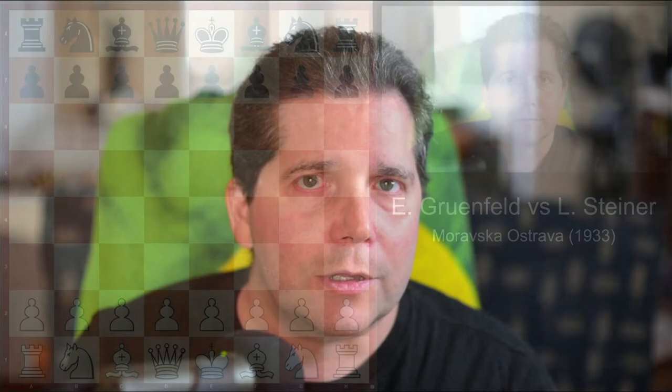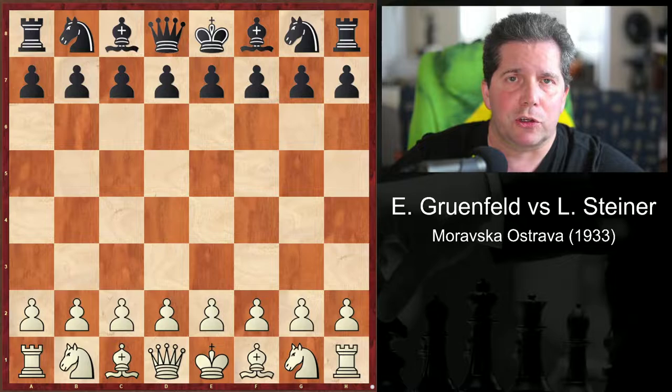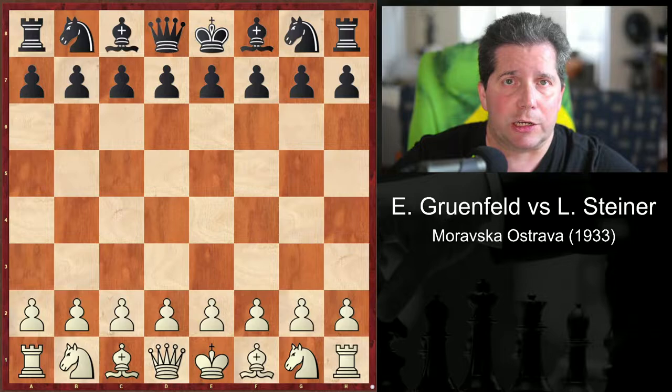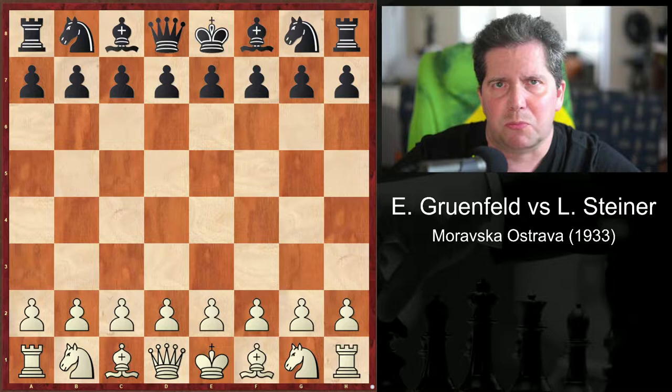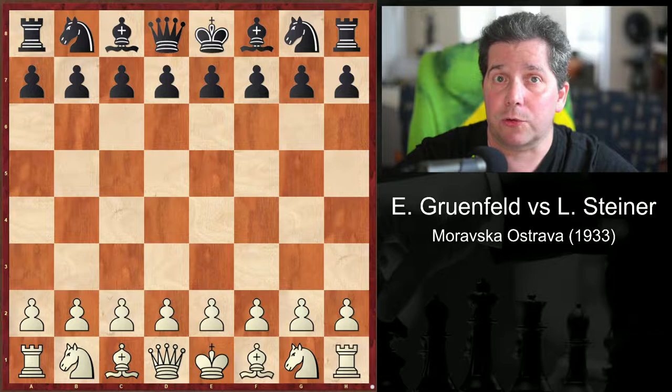Let's get to it. The first game we're going to look at in Ludic Pakman's Complete Chess Strategy is between Grunfeld and Steiner, played in 1933. Pakman doesn't put any comments before move 19 except for a couple of variants on the opening — probably not really important. So I'm going to skip ahead to the 19th move where we'll see the first relevant comment on our lesson on blockading pawns.